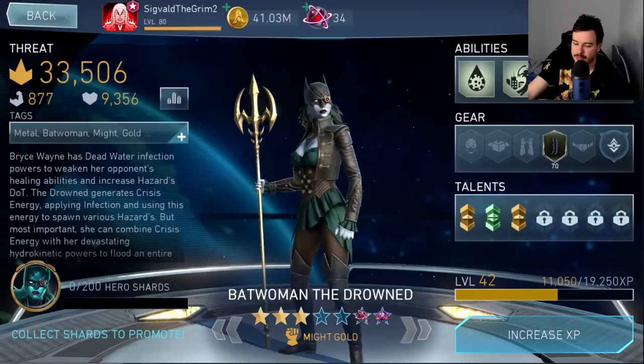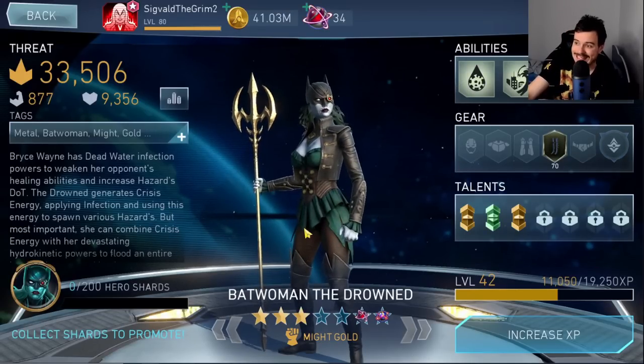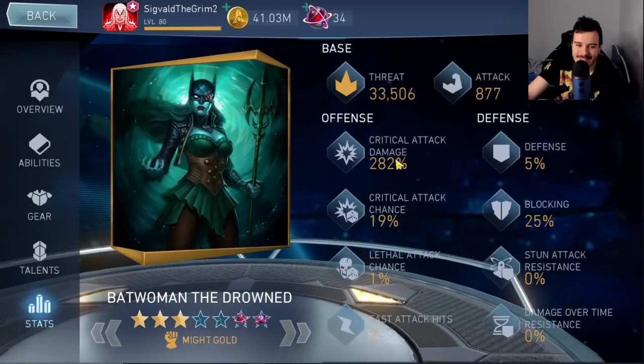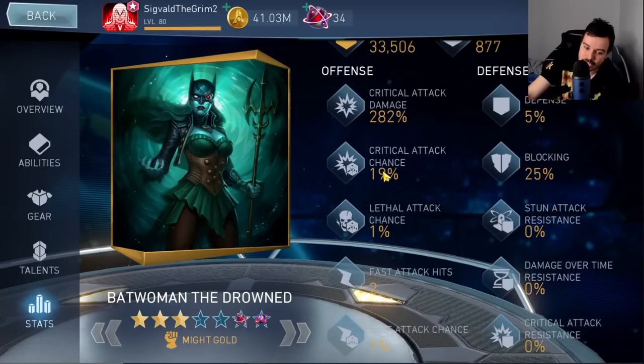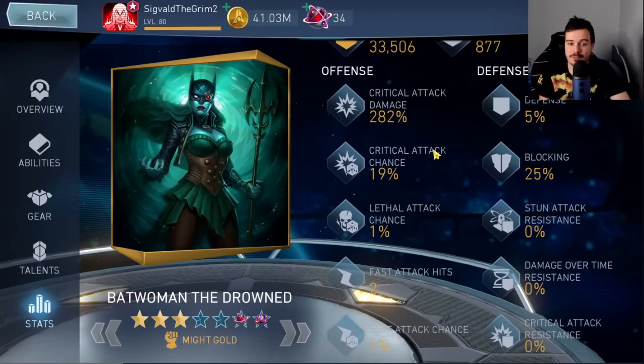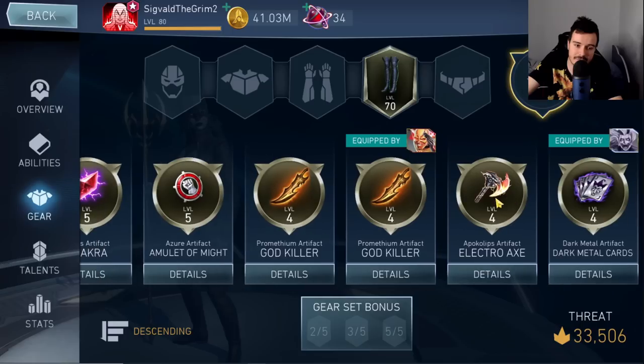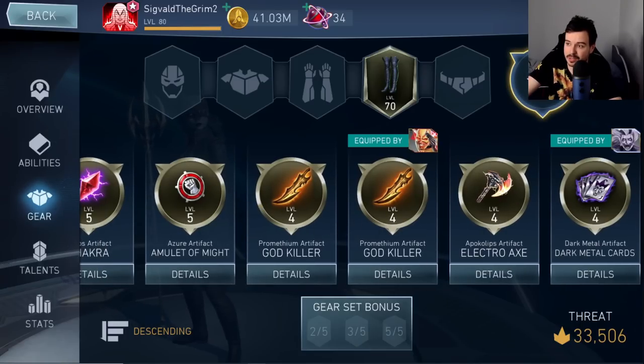Okay, so this is the secondary account's Batman the Drowned. She's only 3 stars — even worse than the main account — and she's only got 1 gear. As far as her build goes, she's got a lot of crit damage, almost maxed out, but close to no crit chance. So the gameplay is going to switch around a bit, because in order for her to get the guaranteed crit from the Dark Metal Cards on the area hazard, she actually needs to be tagged in and on the Dark Metal Cards area. The artifacts are Dark Metal Cards at level 4, two level 4 Godkillers, and no Batman Labs.